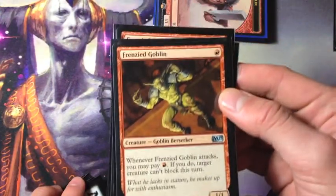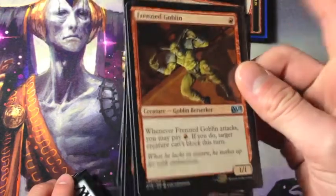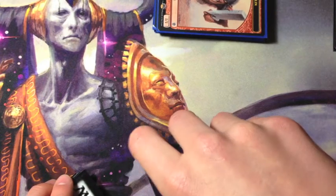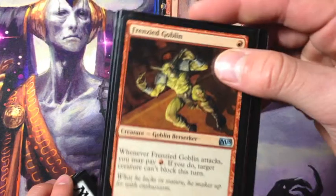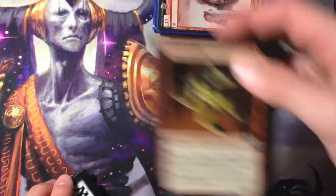Four Frenzy Goblin. This is great when they have a big creature that can block and you can't get any damage through. Frenzy Goblin lets you pay one and say that creature can't block, so now you just get a ton of damage through. Frenzy Goblin is a very good card.